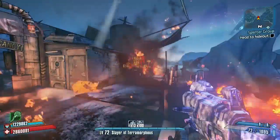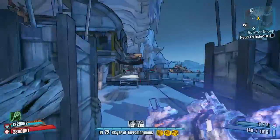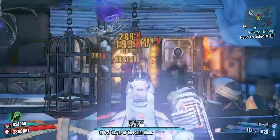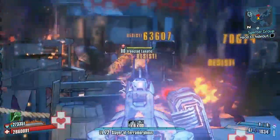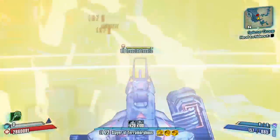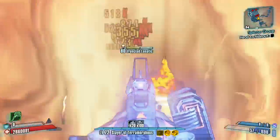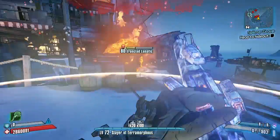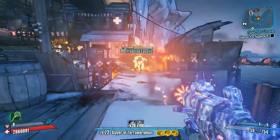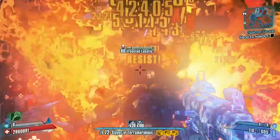I'm running a Flame of the Firehawk Krieg here who has health regen on damage, which helps keep the survivability aspect pretty good — which is what you need in OP levels. This is strong but not overpowered without the Bee. If you apply the Bee it is stupidly overpowered. It's at least above the level of the Sandhawk when you use the Bee, so it will be more powerful than Bee-hawking.